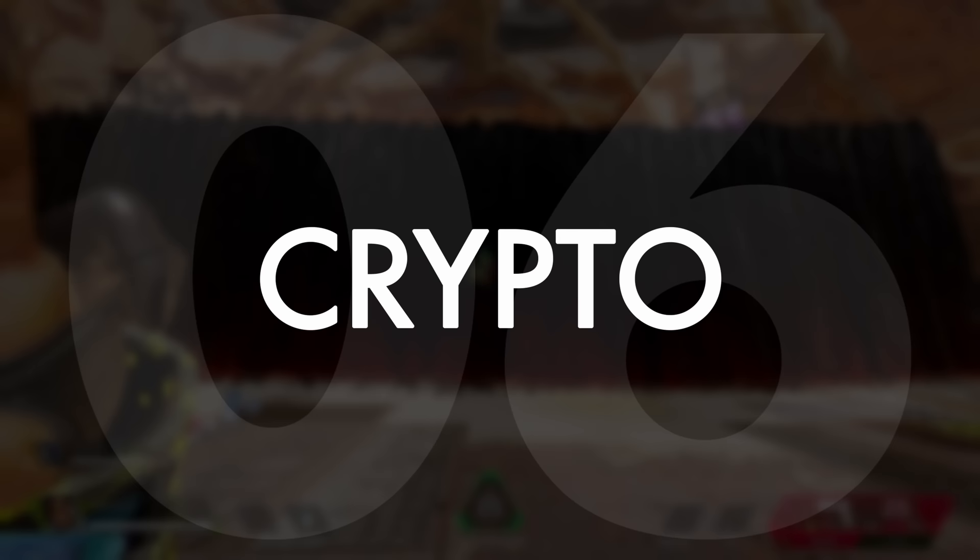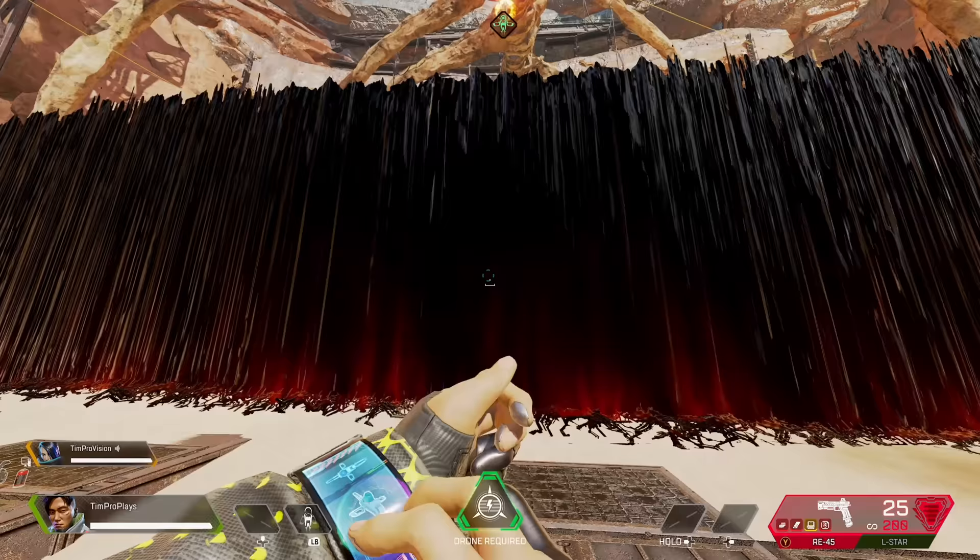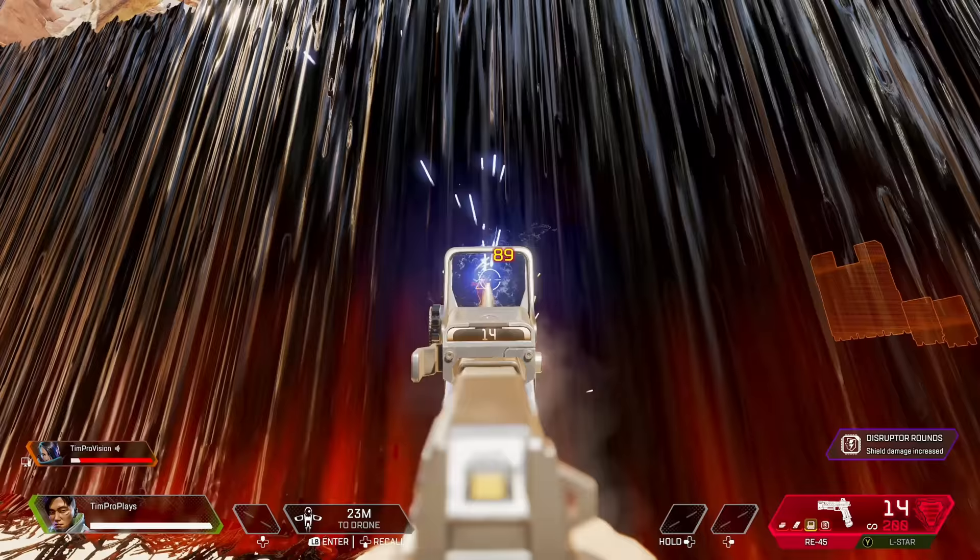Another great counter to Catalyst wall is Crypto. You can send Crypto's drone through Catalyst wall or just above it and get continuous scans on enemies on the other side, meaning free shots while they are tagged.